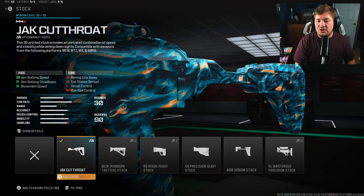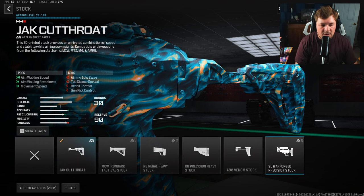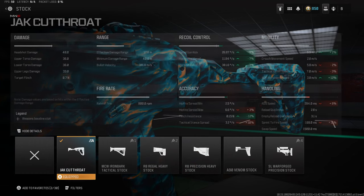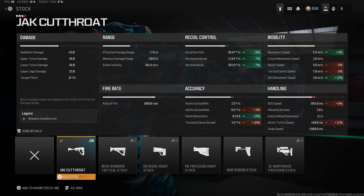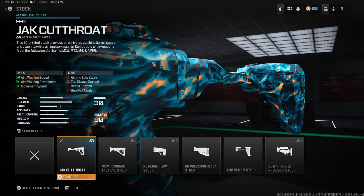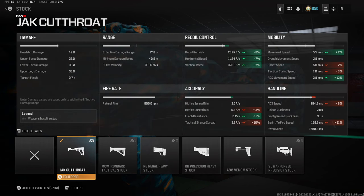To speed up the mobility even further I'm going with the Jack Cutthroat stock, increasing aim-walking speed, aim-walking steadiness, overall movement speed, and ADS movement speed by 12%, with an additional 2% to movement speed. There's also a hidden statistic where we're gaining some recoil control. I don't know if this is bugged — I really didn't notice an ADS speed decrease, and technically you're supposed to be losing recoil with this attachment, but it may be bugged. It just seemed like the best stock after playing around with all of them.